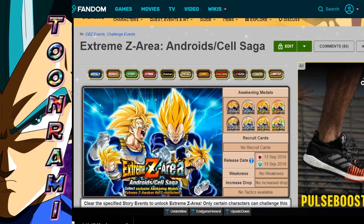So we've had about 12 hours to decompress and process all of the information that has been thrown at us for the new Part 2 of the 300 million download celebration. What I'm going to cover today is the Xtreme-Z battle event for the Tech-Gohan-Goku combo and the STR-Vegeta-Trunks combo. It's a little confusing and a little restrictive, so the purpose of this video is to give you step-by-step, clear-cut guidelines to get this done.